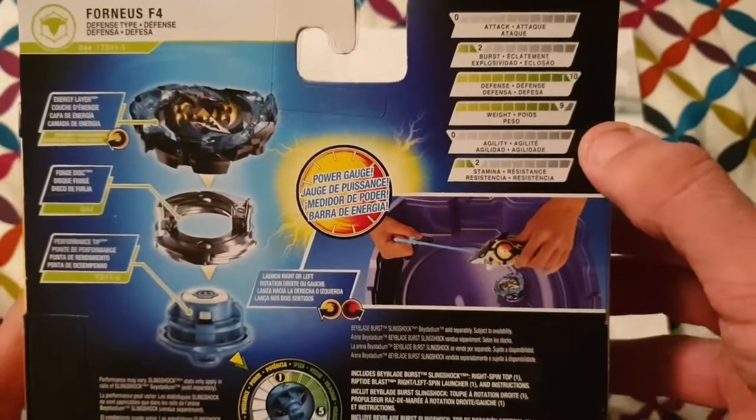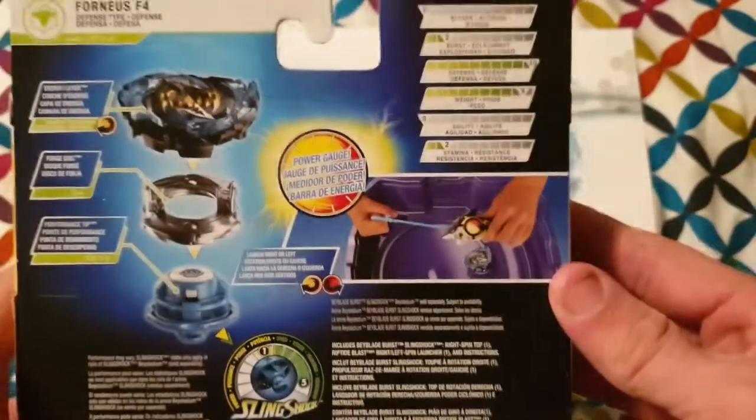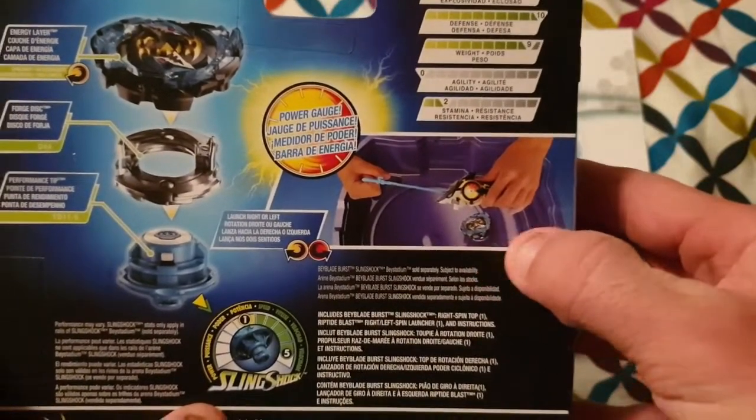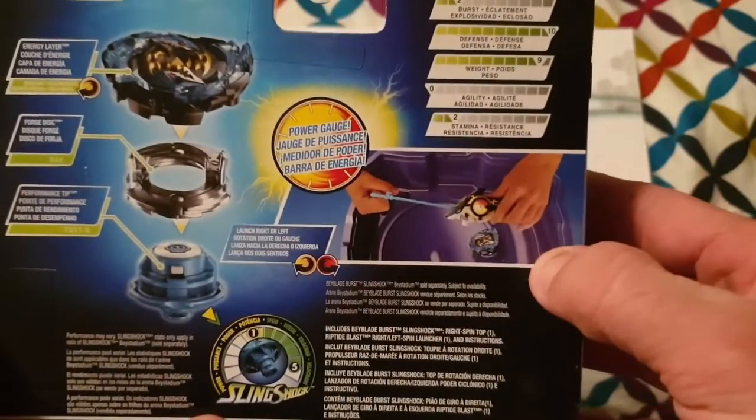What's a bit weird is he has an agility of zero but a speed of five, so I don't quite get that. Underneath that there is also an image showing the Emperor Fournius being launched.